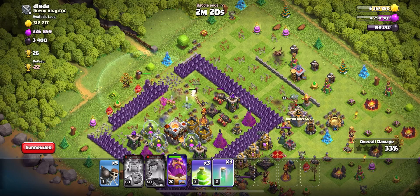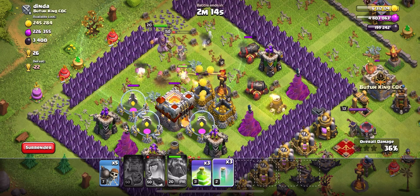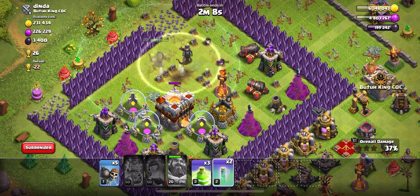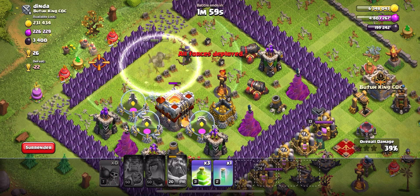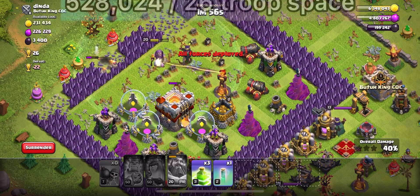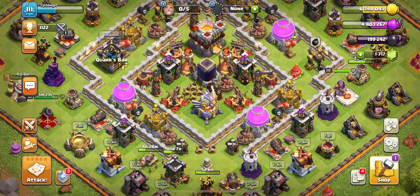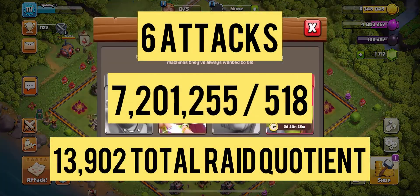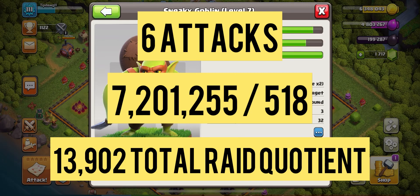I put my king down on one side to collect those full gold collectors, and invisied my queen to hit as many storages as possible. Once she used her ability I hit the Grand Warden ability to push her even further. I messed up on my invisibility timing and she died — big mistake. But on this final raid, the only troops used were wall breakers and heroes, giving us a troop raid quotient of 20,309 — our best yet. With two army camps we got in six attacks, looting 7.2 million in resources for a total raid quotient of 13,902 per troop space.